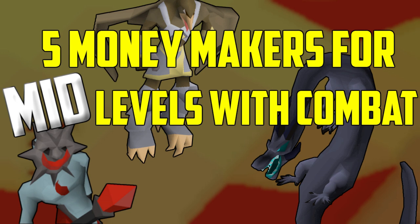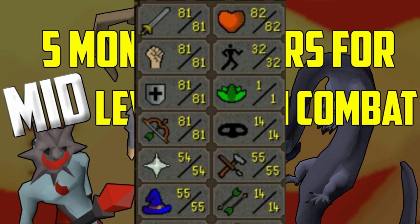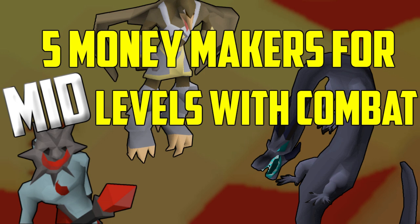I am using my slayer alt and the combat stats are 81 attack, 81 strength, 81 defense, 81 range, 54 prayer, and 55 magic. You definitely do not need these stats to do these monsters, but I have them and I do these methods easily and pretty efficiently. Now let's get started.